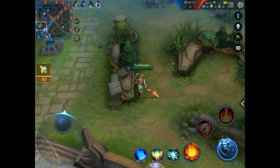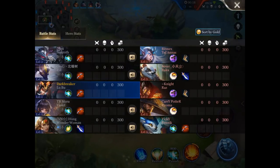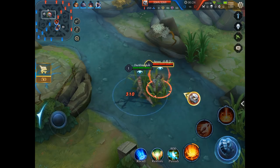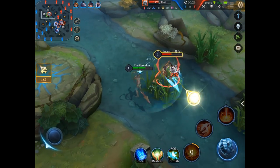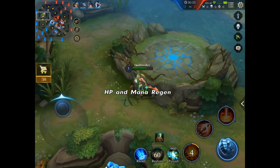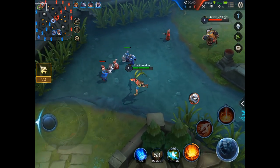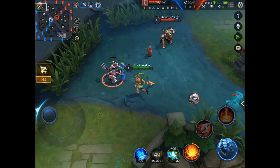Lubu is a pretty strong 1 vs 1 champion and you have to abuse this fact to either kill your opponent 1 vs 1 and then go to the opponent's jungle. Your goal is to create pressure at the top lane so that you force other opponents to help the top laner, so that your teammates can get other objectives.